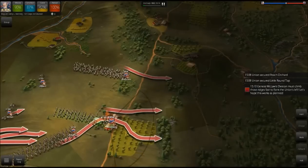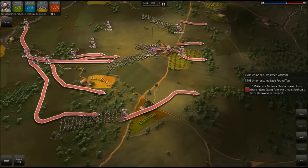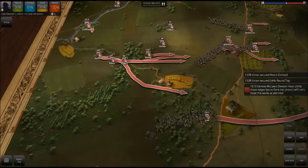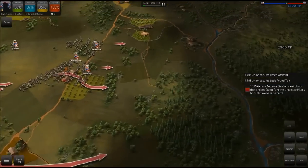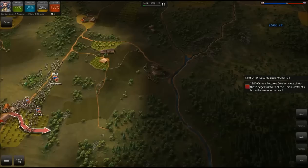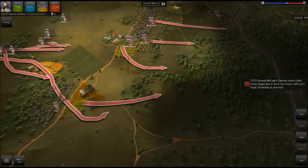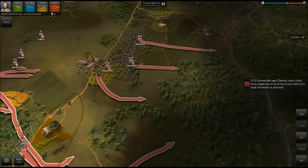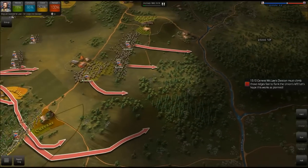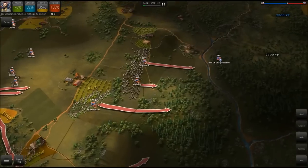I'm going to move forward here. At this point I am going to run to get into position. We'll have Law get up on this hill, and if I can move Latham onto this hill over here that may be even more helpful. Alright, everybody is moving up toward Little Round Top. So far we haven't engaged any enemies. We want to at least get to Big Round Top, and if we can contest it and get a position there, that would be great.